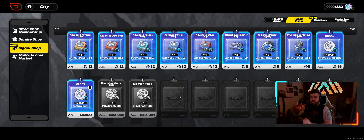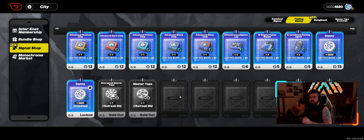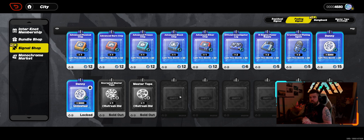At the very bare minimum, you want to be able to buy both of these — the encrypted monster tape and the monster tape. You can buy five of these every month and they rack up to a total of 900 fading signals, which even if you're free to play and you play every day, you will have. So those are priority one — getting the summons.